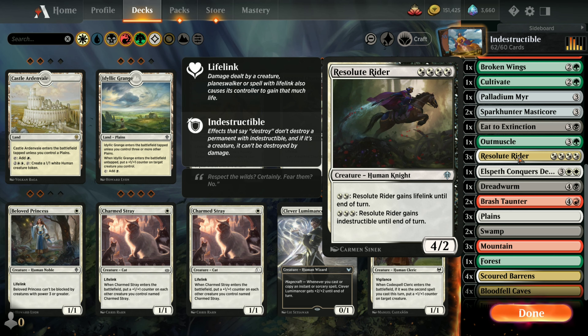Three copies of Resolute Rider. This is part of why the deck can be expensive because of the ongoing cost, but you can spend two mana to give him lifelink and spend three mana to make him indestructible for a turn.